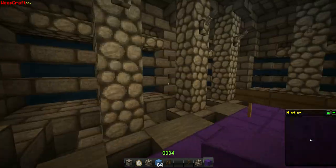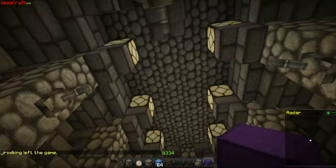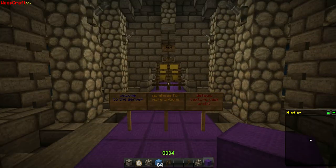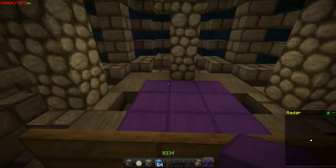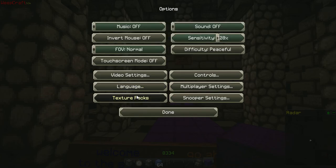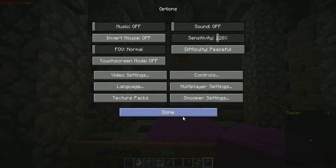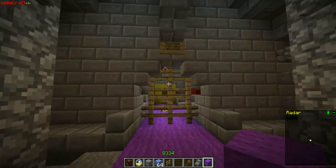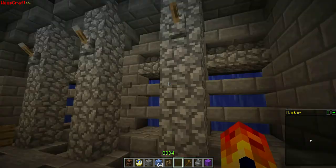This is the spawn — just a little lobby. With the default texture pack it looks pretty bad, but with the realistic texture packs it looks actually really, really nice. I've never tried these texture packs before. God, that looks horrible — the default texture pack is horrible. But yeah, it's pretty cool.